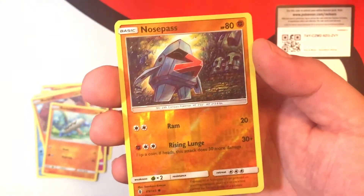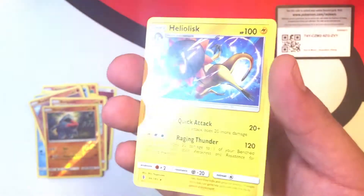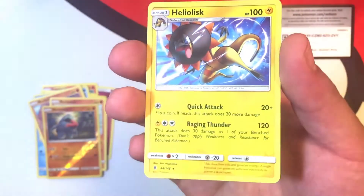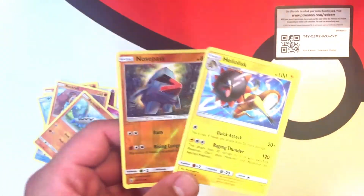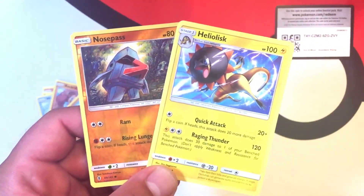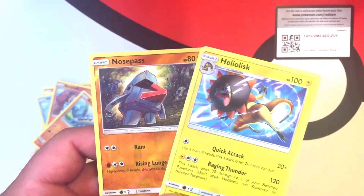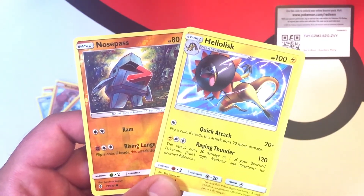And a Reverse Holo Nosepass with Ram and Rising Lunge — just a common one. The final card of this opening is going to be a regular Rare Heliolisk with Quick Attack and Raging Thunder. So nothing special out of that, but that is alright because we have a ton more packs to open. Thank you so much for being awesome. If you are not subscribed to my channel, go ahead and click that subscribe button, leave this video a big thumbs up, and we will see you next time on BC Unleashed. Bye!